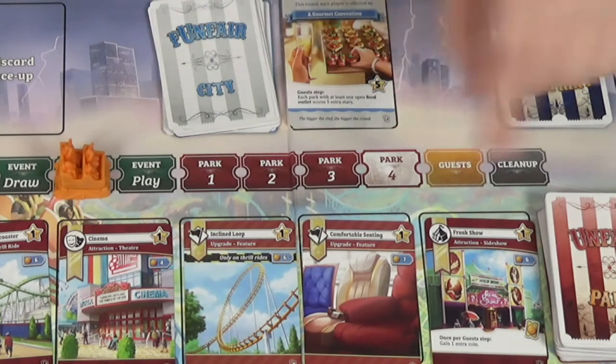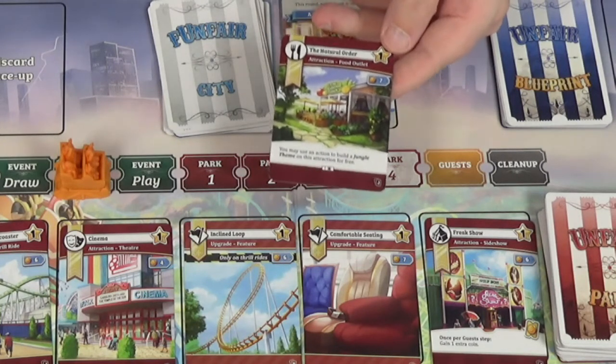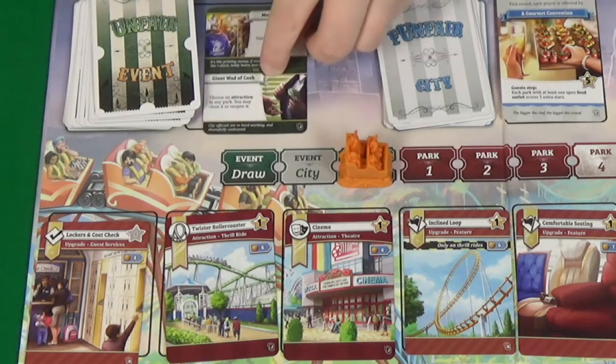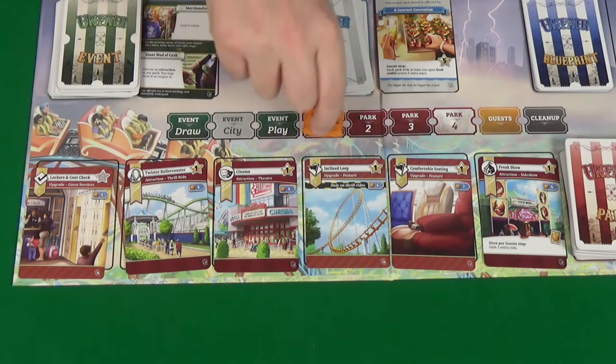We don't have any food outlets in the market, but we did have one in our hand, so it will be worth getting that built with one of our actions. Then on to the play events starting with Pixel, who's our first player. She is going to play merchandising, gaining her immediately five coins. We could play our special offers, but I'm not sure that's the right thing to do yet because we don't have any blueprints. So we're just going to call it there and move on to park one.